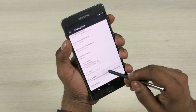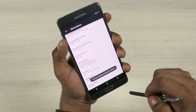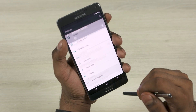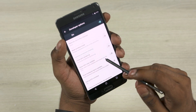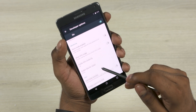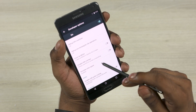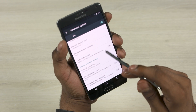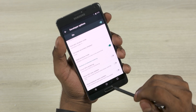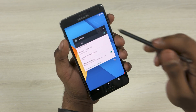Hey guys, Ash here from C4ETech. CyanogenMod 13, built on Marshmallow, is now available for the Galaxy Note 4. This is available for the SM-N910G and N910F variants — the Qualcomm Snapdragon unlocked variants. This is the N910G, and it's also applicable for the N910F.